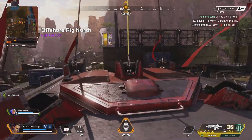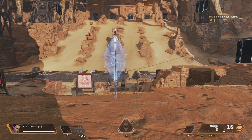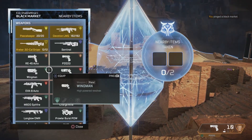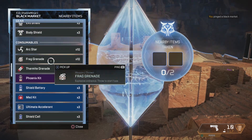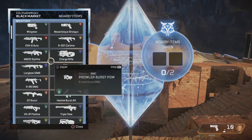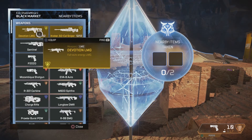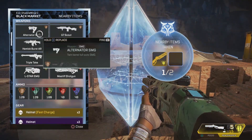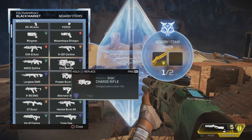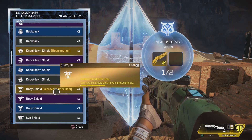Her ultimate is the Black Market Bouquet. You place a portable device that allows you to teleport nearby loot to your inventory. Each friendly or enemy legend can take up to two items. This range is pretty substantial — if you throw it in the middle of most areas, you can pull all the loot. With the new ultimate charge-up stations, this is great to use at the beginning of a game when you really need body armor and at least one gun. But remember, you are capped at two items, so be selective.